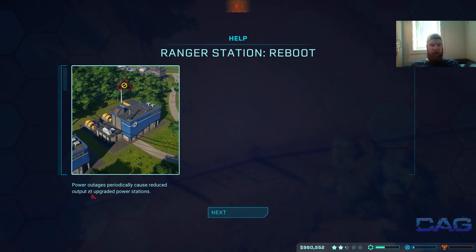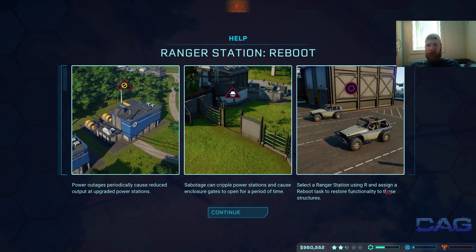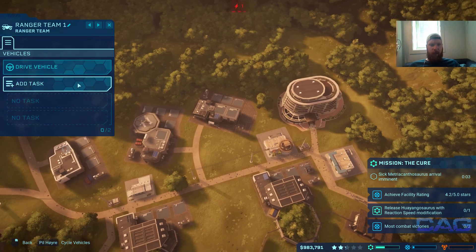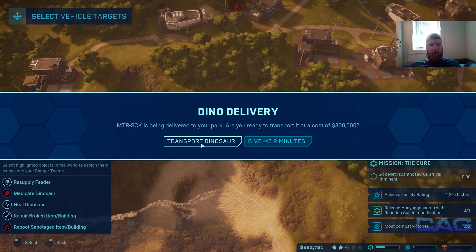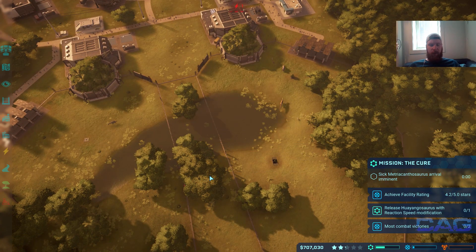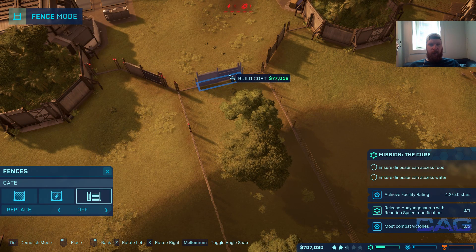Power outages predominantly cause reduced power output on upgraded power stations. Registration reboots, and sabotage can cripple power stations and cause enclosure gates to open for a period of time. We can use the ranger station using R to restore. Ranger team — transport dino, put him in here somewhere, and we'll put a gate in right there.